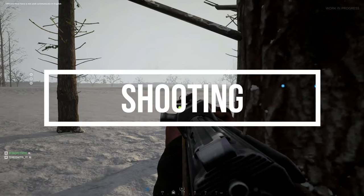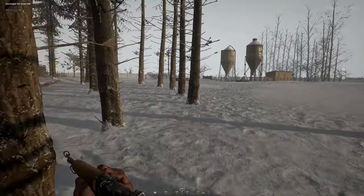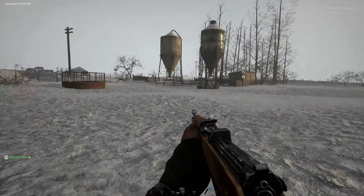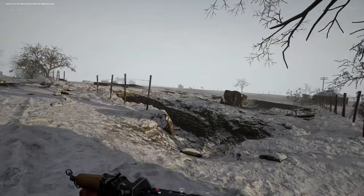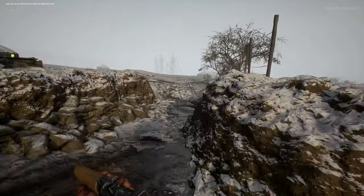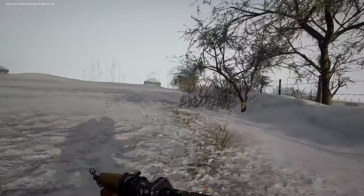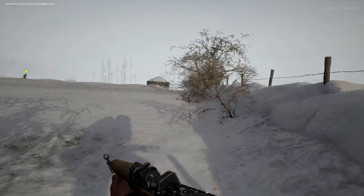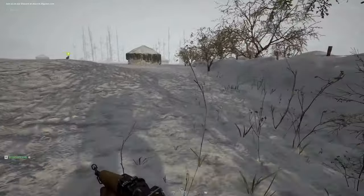Shooting. Hell Let Loose uses a ballistic system, so your bullet needs to travel before it hits its target. If you are hitting targets further away, you may need to aim slightly up. If you are hitting a moving target, you may need to aim a bit in front of them. Different guns have different ballistic properties, so how much you need to adjust your aim will vary — such as a Kar98k versus a Thompson. For the Thompson, you will need to aim higher against targets further away as the bullets drop quicker.